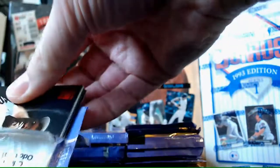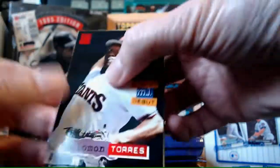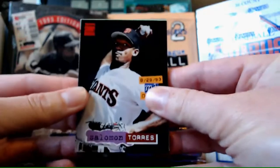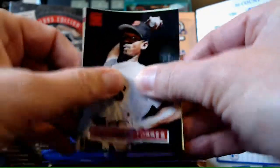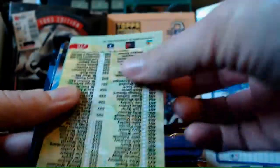Oh, here's our cover rookie - Solomon Thomas, just like on the front of the box, just like we dreamed of, right there in my hand. Solomon Thomas and a checklist. Back when we need a checklist. And John Wetteland.